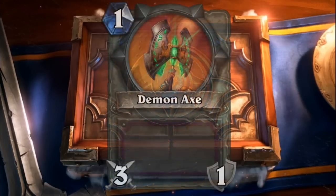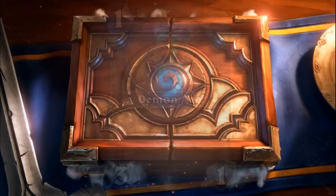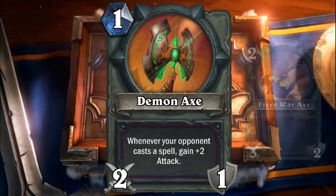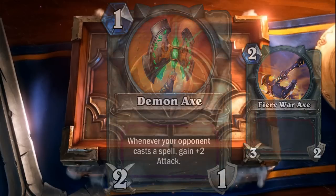Next, Demon Axe — one mana, a free one weapon. Compared to Rogue's weapon, it's pretty weak. So here's a new version: for one mana it's two/one, but whenever your opponent casts a spell it gains plus two attack. You can leave it equipped and potentially build it up, assassinating a fairly big minion for just one mana, provided you can keep the weapon from being destroyed.